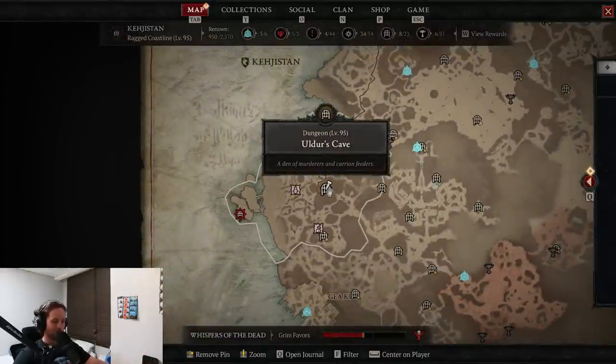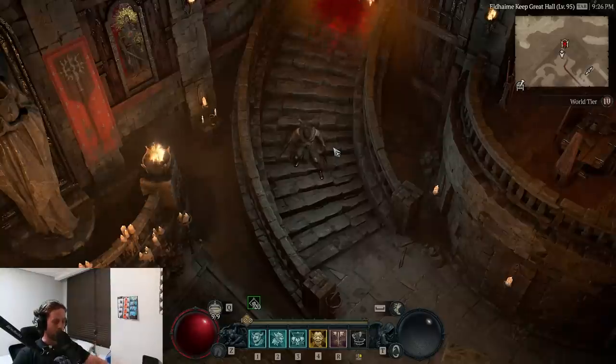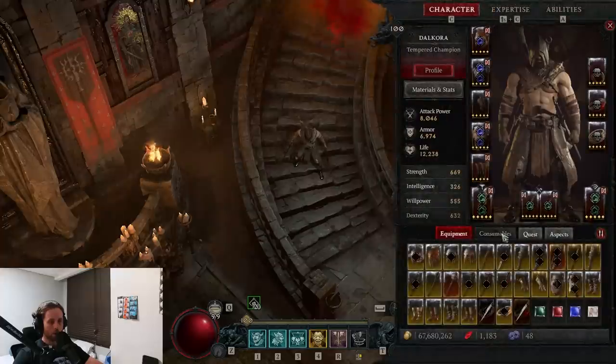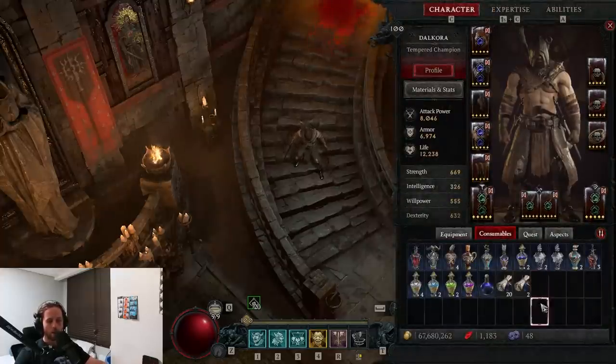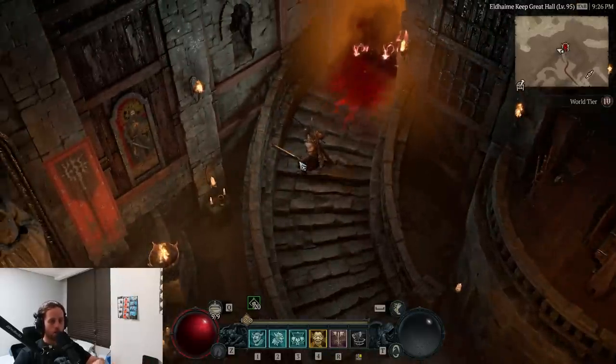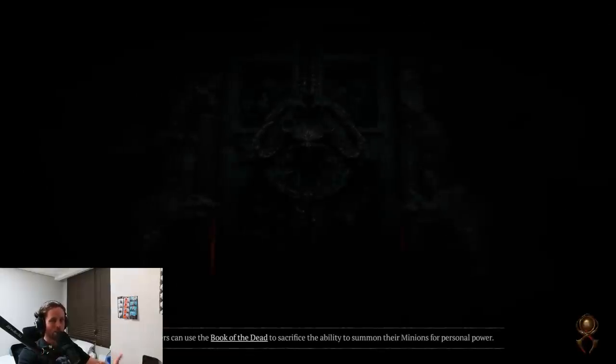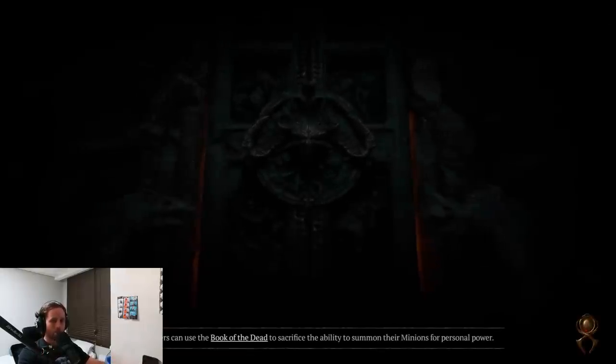I'm going to do a run in just a second to show you how good it is, and I also want to combine two things together and show you the glitch that allows you to reset the dungeon really fast so you can grind it constantly. The first thing you're going to do is take a nightmare sigil for basically any dungeon whatsoever — the level doesn't matter — and pop it. This is a setup to making that infinite reset thing work.